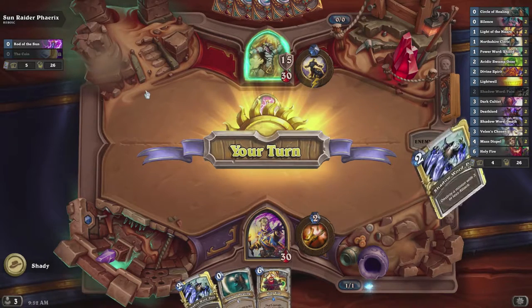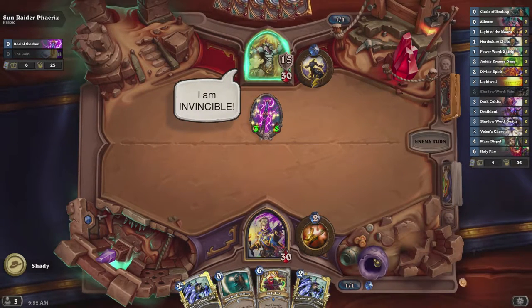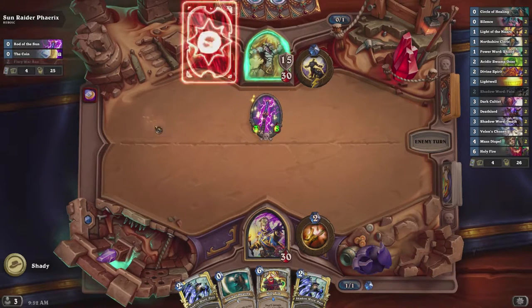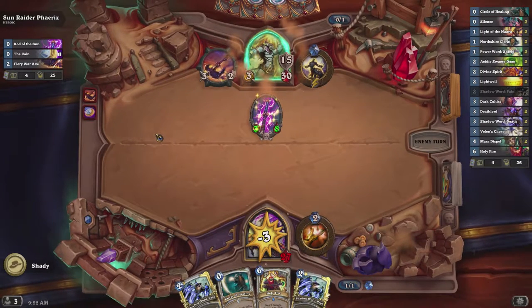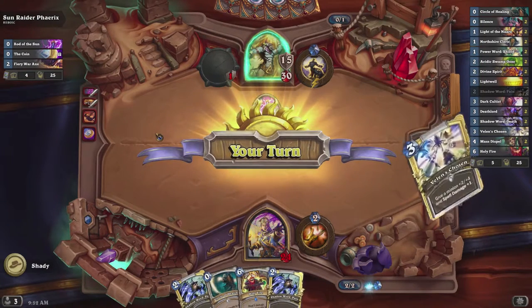You can see the cards on the right-hand side. Remember to switch to a wild deck when putting those cards in your deck because some of them are wild only. For example, Deathlord is a wild-only card. Dark Cultist is only available in wild. So make sure to switch to wild.